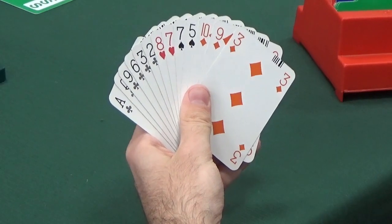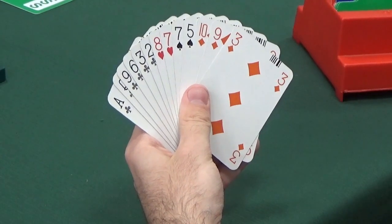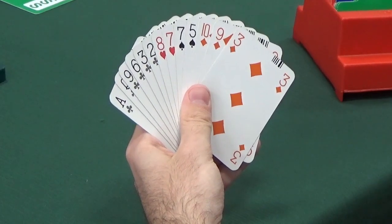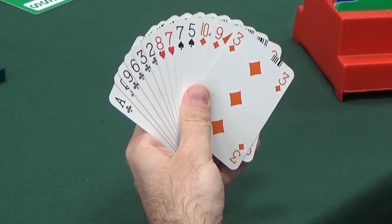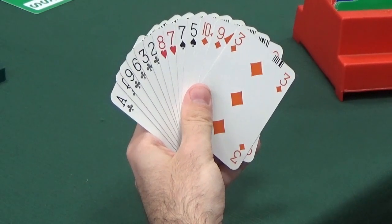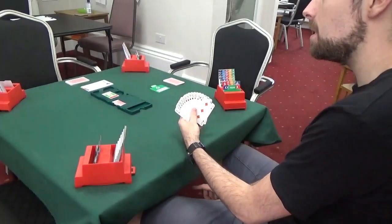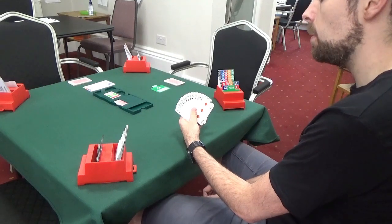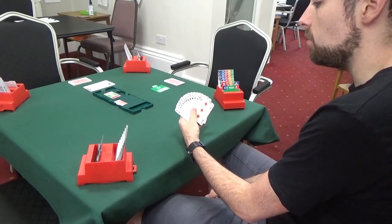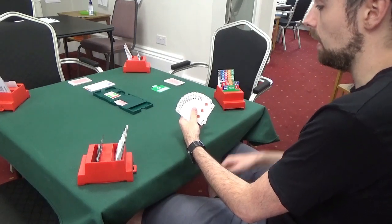If we bid two clubs and our partner puts us in three no trumps thinking we've got ten points, we will be in trouble. There is only one bid that satisfies all requirements: we can't bid spades, can't bid at the two level, and can't pass. That bid is one no trump — the dustbin response. We call it dustbin because a lot of bad hands get thrown into it. It doesn't promise a balanced hand as responder. One no trump simply says six to nine points, and I do not have a fit for your major.